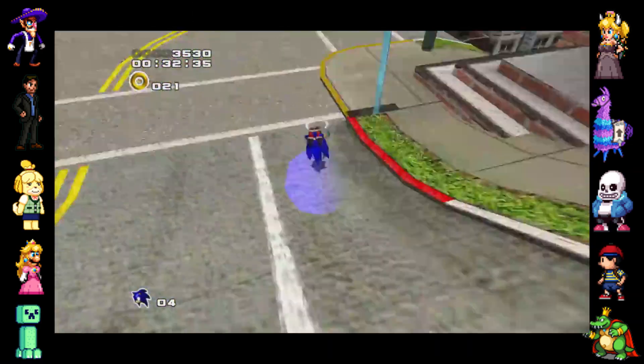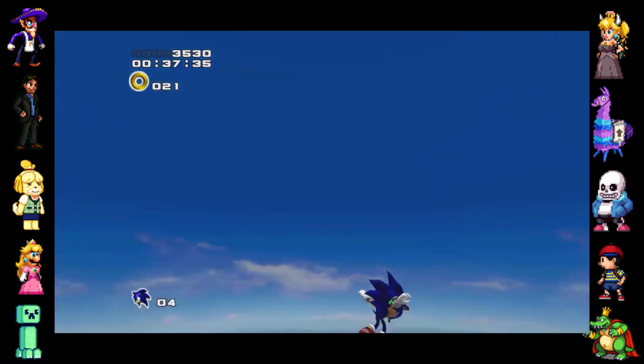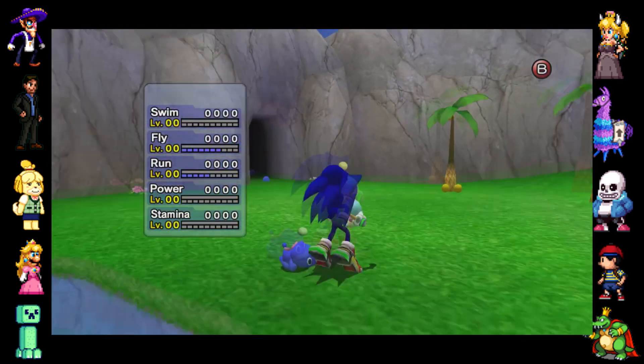Players may notice during gameplay that many of the level's backgrounds are actually just still real-world JPEG images. What you might not know, however, is that the head game designer, Masahiro Sakurai, actually did something similar for the Chao Garden. He used JPEGs for the background, as well as for the textures used in the garden itself.